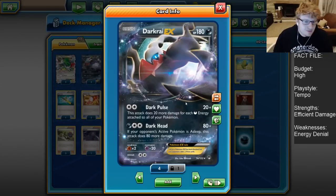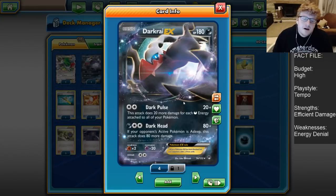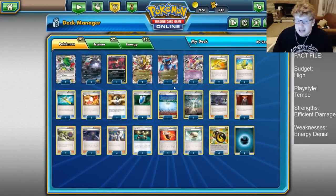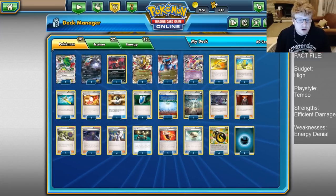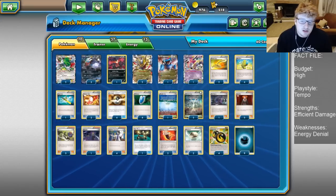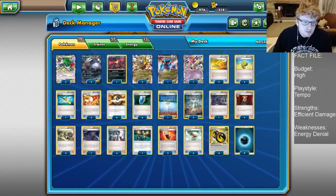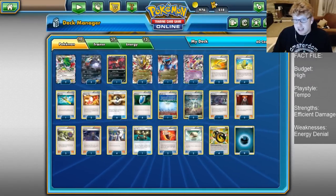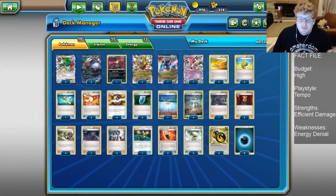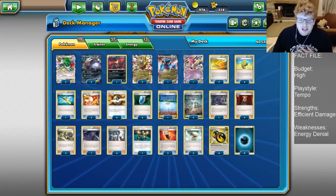The main attack we look for with Darkrai is Dark Pulse for two colorless energy. We do 20 plus 20 more for each Dark energy attached to all of our Pokemon. Bear in mind that when Double Dragons are attached to Dragon-type Pokemon, these count as Dark-type energies. So it's a really nice, efficient attack — basically a 60 base that gets higher when we have more energy on the board. With Fury Belt, the Stadium, and Double Dragon, this gets into easy two-hit-kill range and starts hitting 160, 180, 190 in the mid-game.